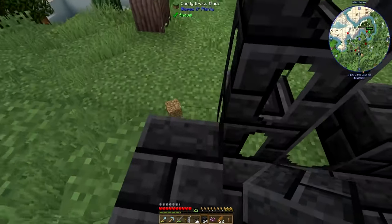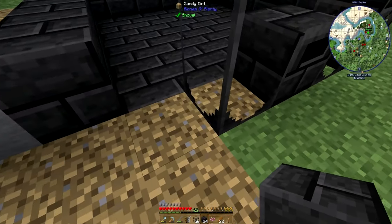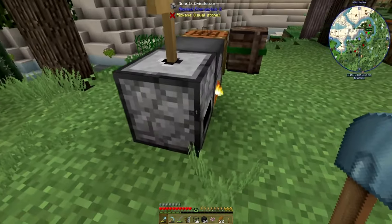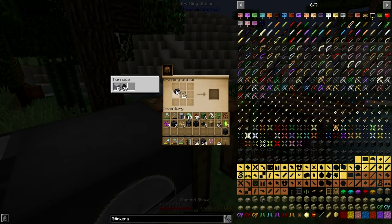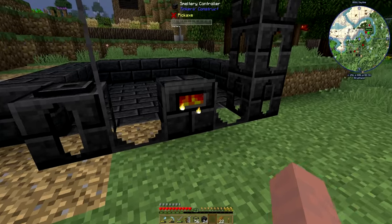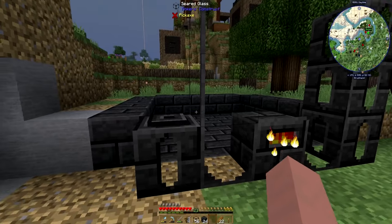There we go, that's perfect. I will probably fix what's underneath that because I don't like how it looks. Put this around, one more tank — put tanks on this side too. Once you get this, you have made a successful smeltery. Now we can go up, which is exactly what we're going to do.